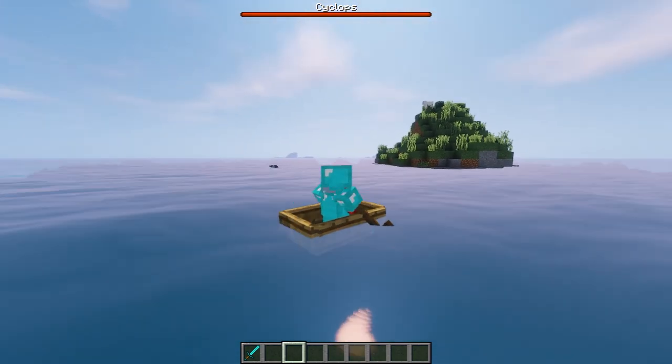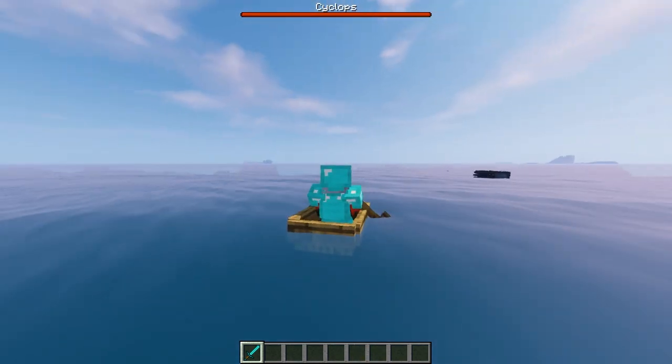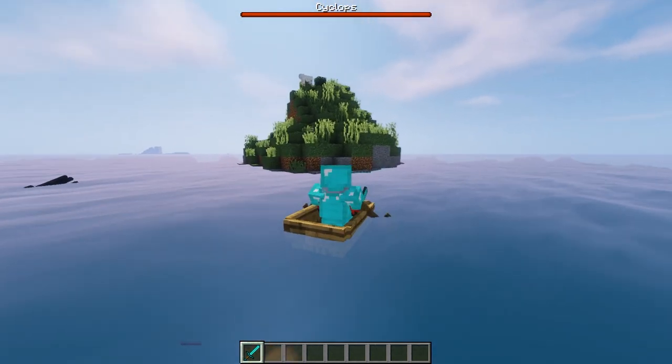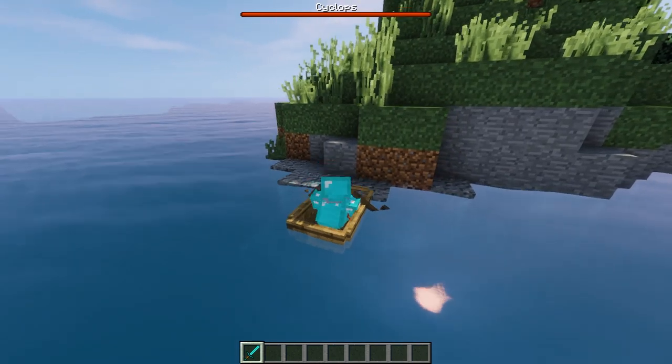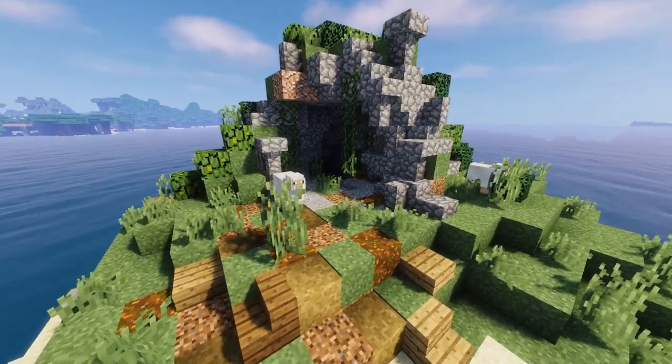As you arrive closer to the island, the boss bar for the cyclops will appear on your screen, indicating your impending doom. If you are feeling brave enough, tie up your boat and make your way down into the cave for the terror that awaits you.